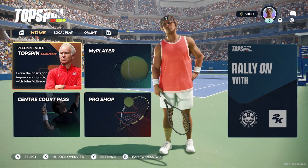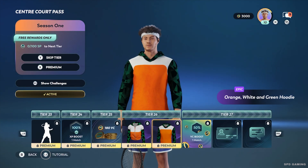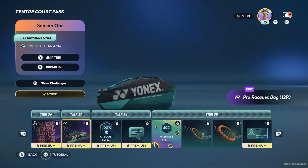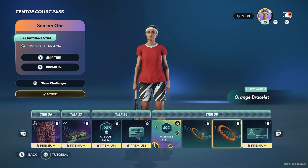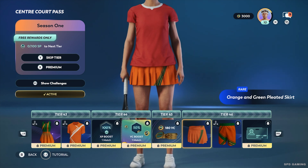To redeem your earned rewards, simply head to the center court pass page on the main menu and select any of the seasons you have progressed through. In doing so, you will automatically claim all the rewards you have unlocked based on your current tier in that season. You can also check out the remaining rewards you have left to progress towards by cycling through the pages.